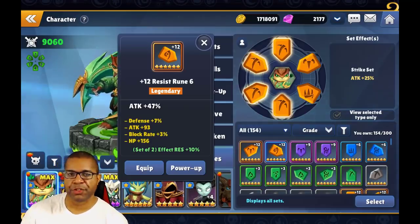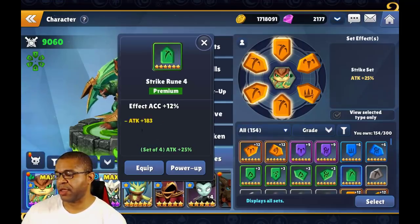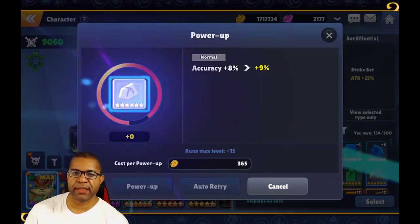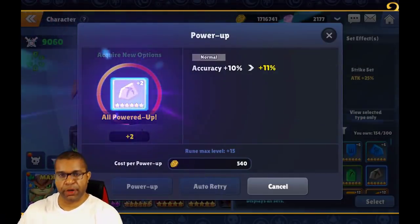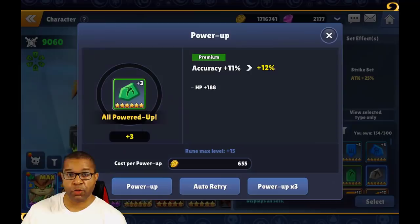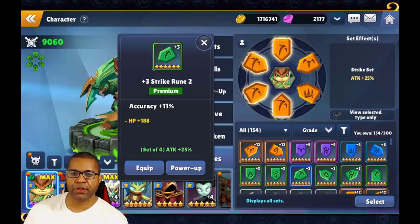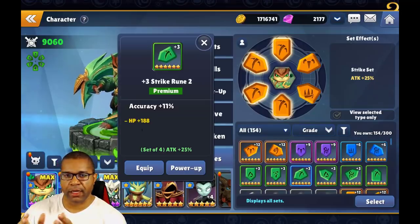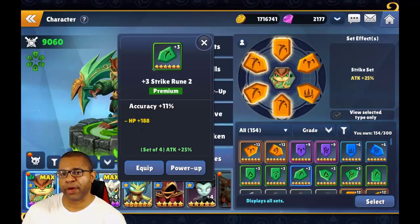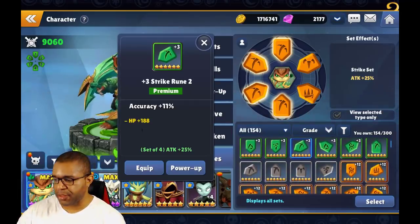Some runes you collect will start out as gray, green, blue, or whatever. But if you start out with a gray rune and power it up, you'll notice that the grade improves from normal up to premium. So once you've given it a plus three, it's considered a premium rune. A straight premium rune versus one you upgraded will have different starting substats — that's what dictates the number of substats it has from the start.